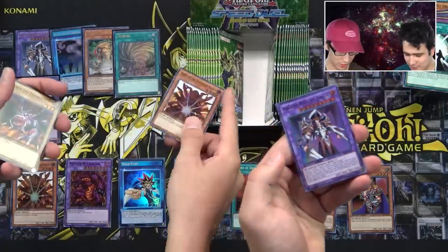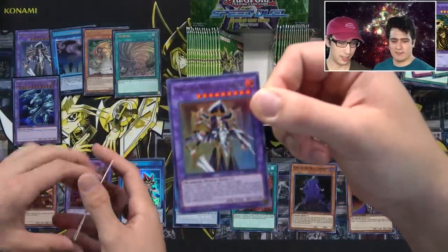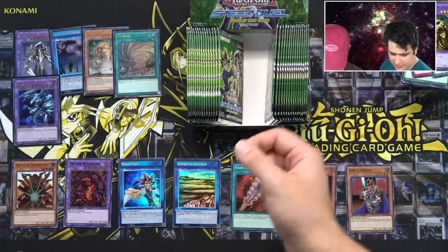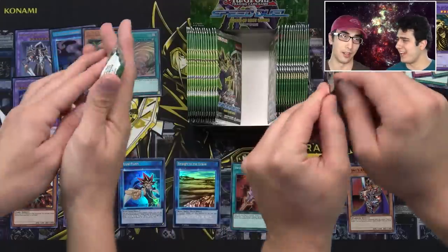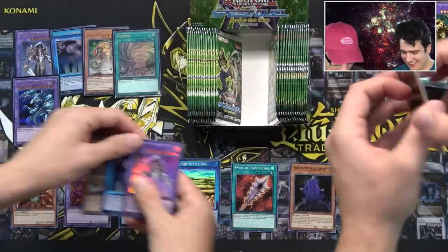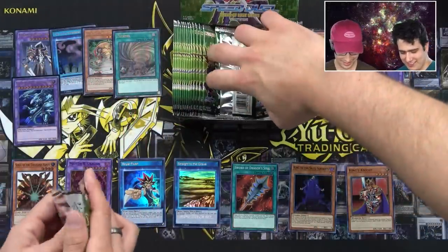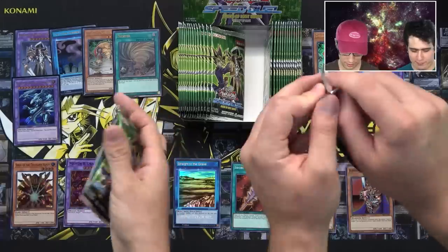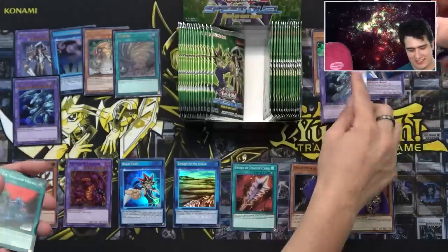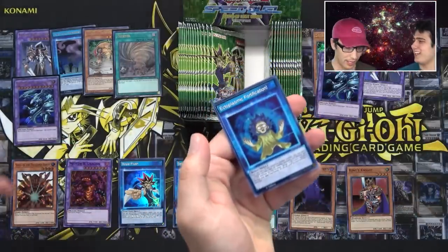Oh nice — another one, and I pulled a Scion — very cool dude, that is awesome. It is, and it's huge — 3800, yeah. Just set it over the side. There's another Blue Eyes Ultimate Dragon! Come on — where is the Sphere Karibou? There we go — you got it. Ectoplasmic Fortification — are you sure? Yeah, you got it.